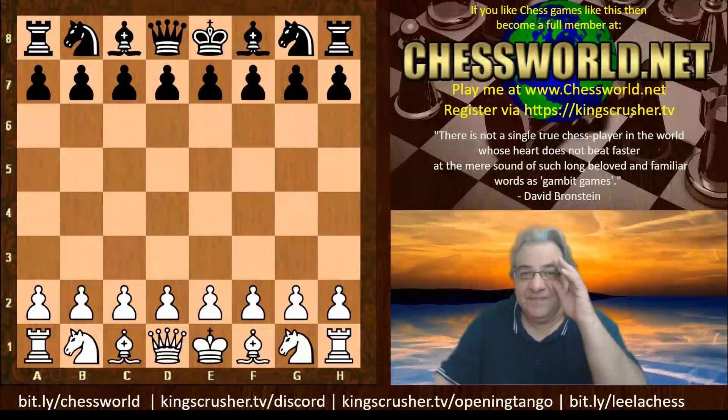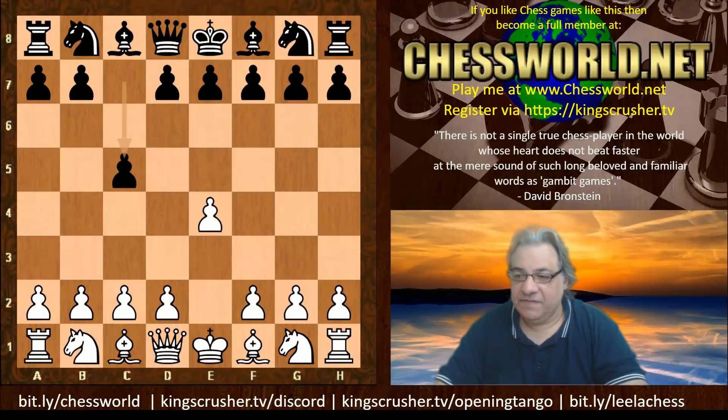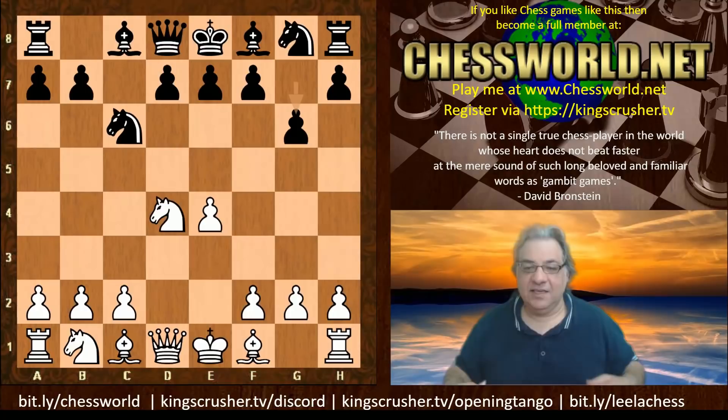Let's have a look at the much requested Clash of the Titans game between Stockfish playing white and Leela playing with the black pieces. The opening is e4 c5, the Sicilian Defense. This is TCEC Season 19 Premier Division round 44, and we have Knight c6 being played, d4, c takes, Knight takes d4, g6.